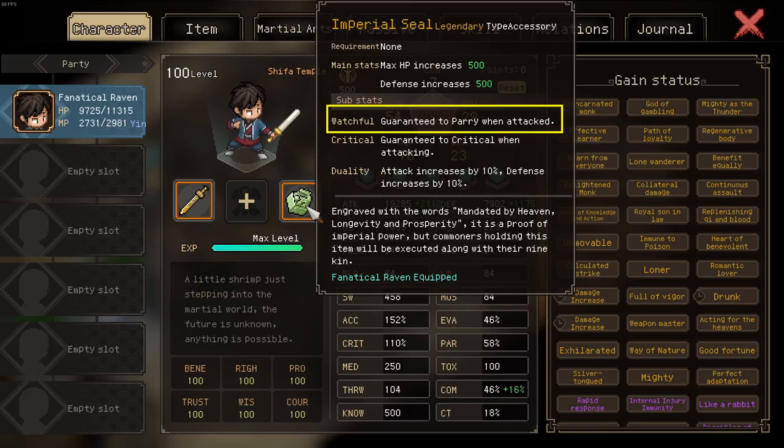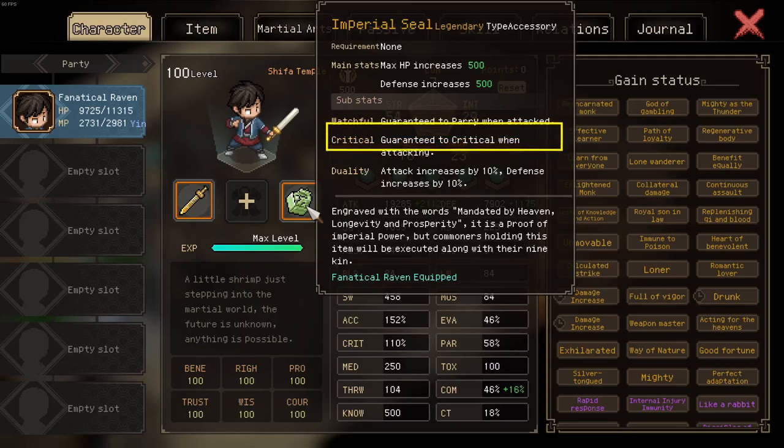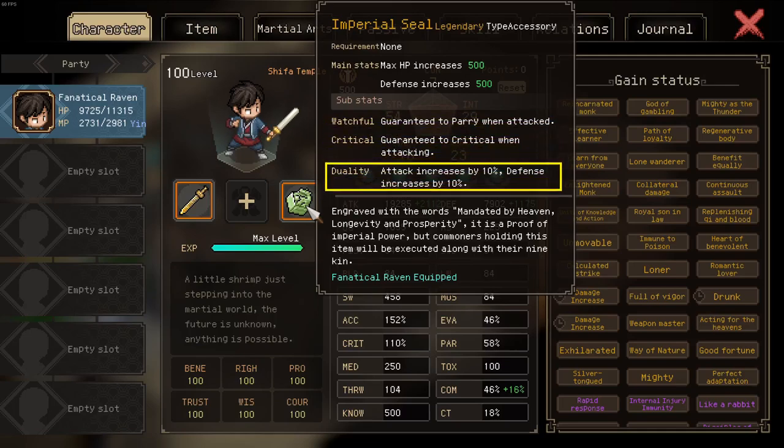A parry also prevents a critical strike, so enemies cannot crit you. It also guarantees that you crit the enemy, increasing your damage, and provides 10% additional attack and defense.